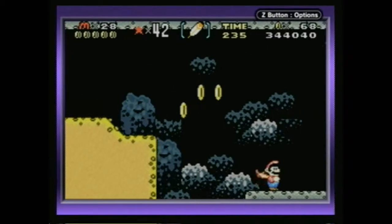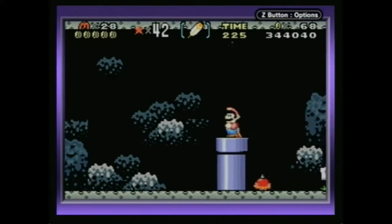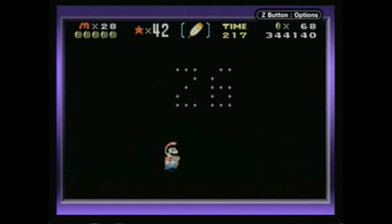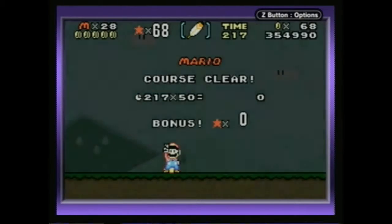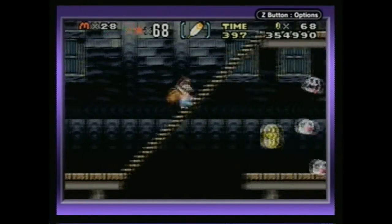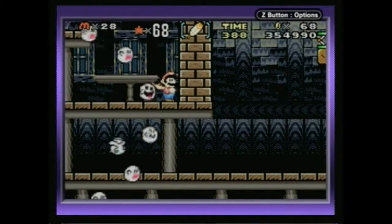I got all of the Yoshi coins, so we must be near the end. Did this stage not have a midpoint? I didn't see one. Twenty-six. Kind of sad that that's only the third one of those that we got. Let's go to the secret ghost house. Ghost houses tend to have two exits and tend to annoy me, because they're very cryptic.